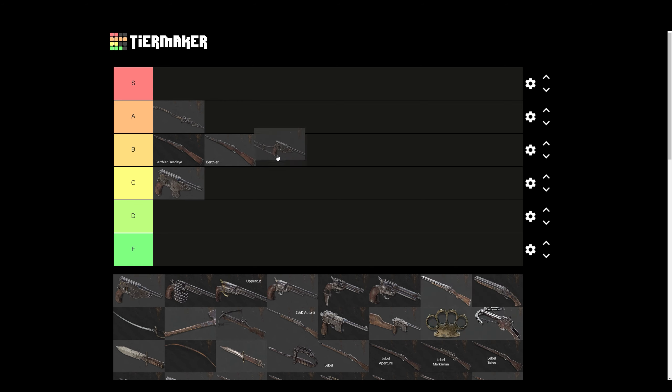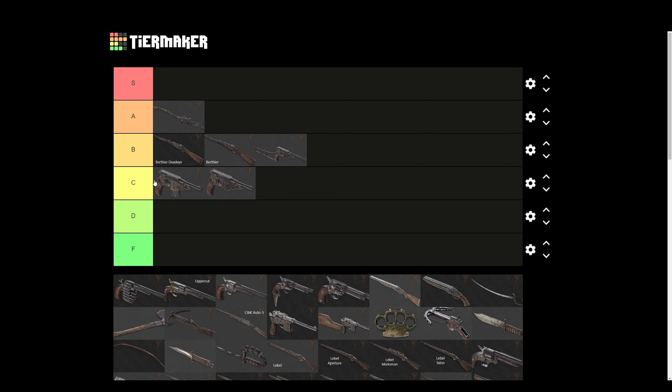Bornheims — I hate these guns. I'm putting the stock one in B tier because it has massively reduced recoil. But the only reason I don't like them is they feel so weak — three to four shots sometimes, or two shots if you hit them directly in the chest, but you have to be very close. The recoil is also awful. That's why the stock is B tier, and the other two variants are C tier because the recoil is awful on them.